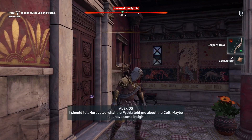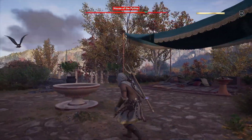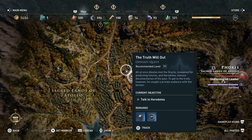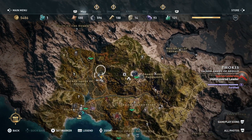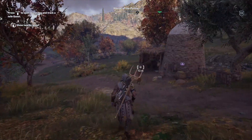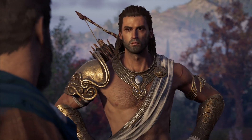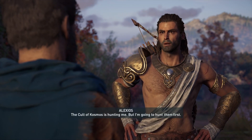I should tell Herodotos what happened. I knew Elpenor was bad but I kind of freaked out — I haven't played this game in a minute. Elpenor is with the cult — the truth will be out. That trident looks sick as hell though. What did the Pythia tell you? The Cult of Kosmos is hunting me, but I'm going to hunt them first.